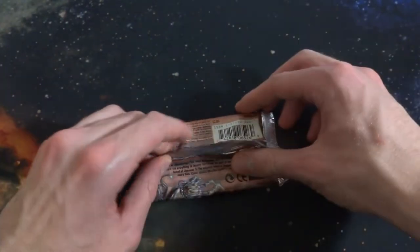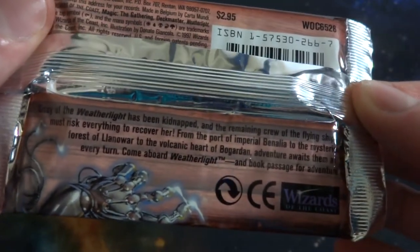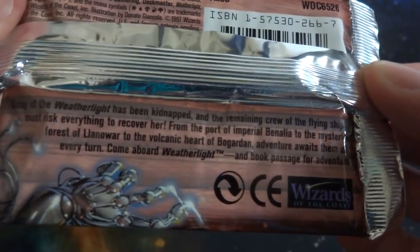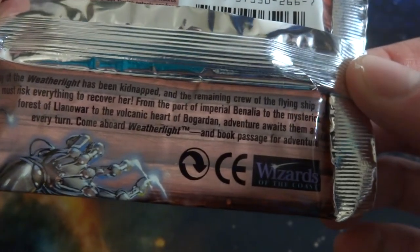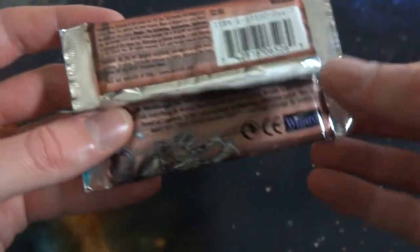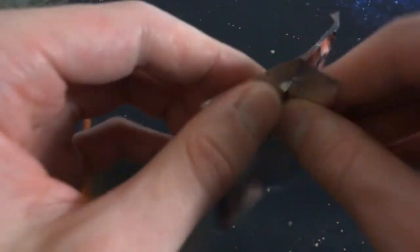I think this is from Dominaria, so let's just lift this up. So I guess Weatherlight is the giant ship — the original Weatherlight ship. Very cool. Wizard of the Coast. Let's just open it up and have some fun with it.